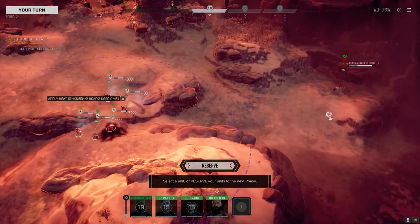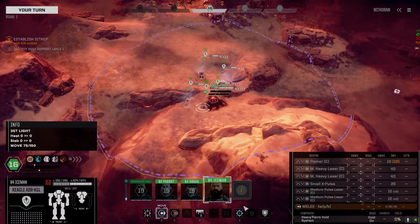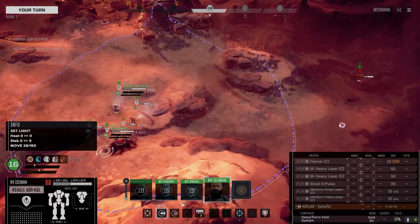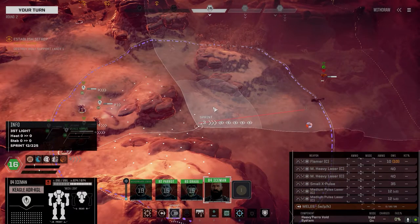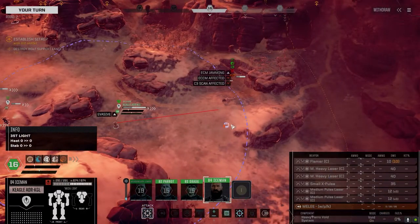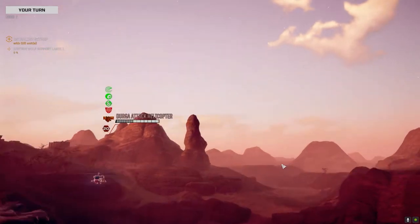Most of my units in this lance are longer-ranged, but the pilots aren't tremendously skilled, so at long range we'll still have difficulty. We've got speed though - let's get close to this guy and see if we can get a couple good shots on him. This thing heats up pretty well, so I've got to be careful about that. Taking the shot - see how quickly it heats up.